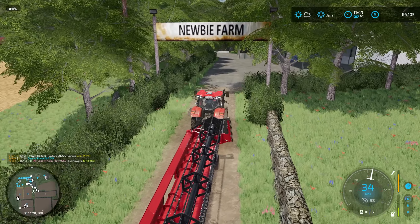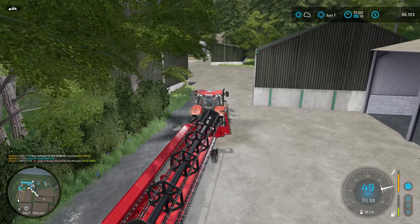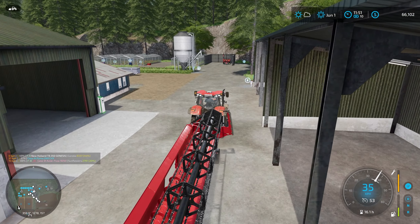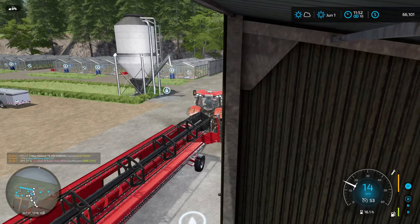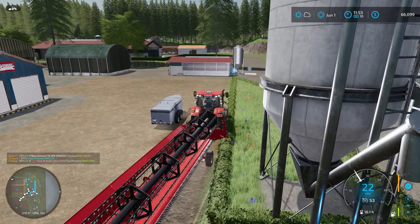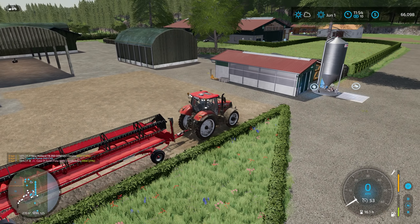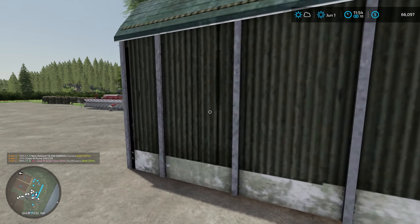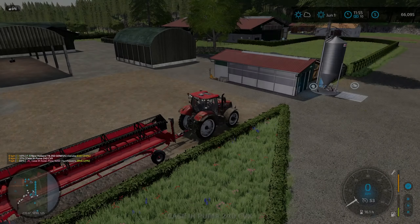I'll take the old canola header back up to the farm so that's one less thing to worry about down at the field. I was thinking I really need a pass-through shed so I can just drive through for the headers — things are a little bit more difficult to park. I may end up going into the map editor and modifying one or two of these sheds sometime later down the track. That little shed with the rounded roof on the left will most likely be the first candidate to be removed.